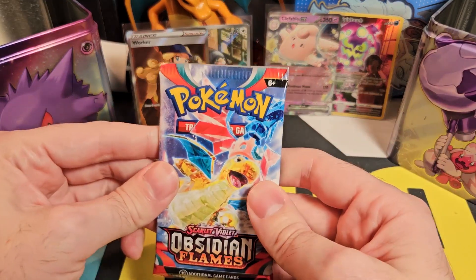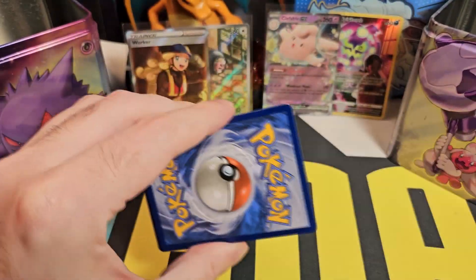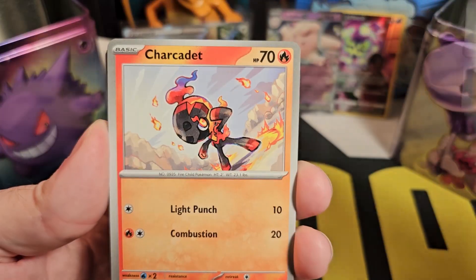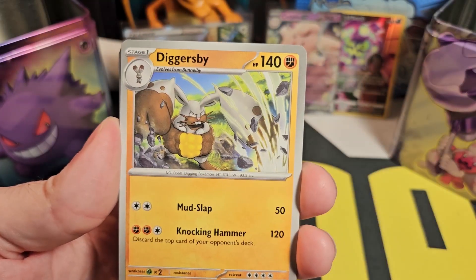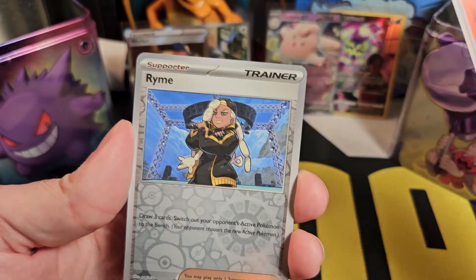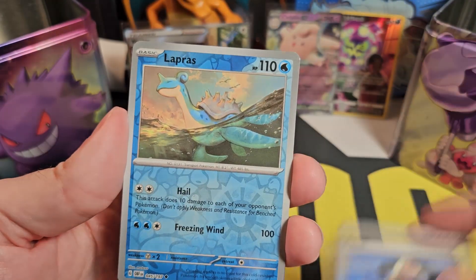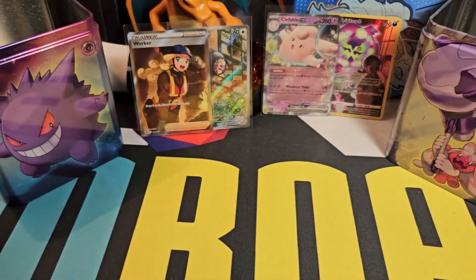Let's go for our final bonus pack from Obsidian Flames. We have another Fighting Energy, Toxal, Charcadet, Pornyard, Sinistee, Houndstone, Diggersby, Camerupt, Reverse Holo Rhyme, Reverse Holo Lapras, and a Scovillain in the final slot. I'm clearly picking the wrong packs when I do backup packs for this.